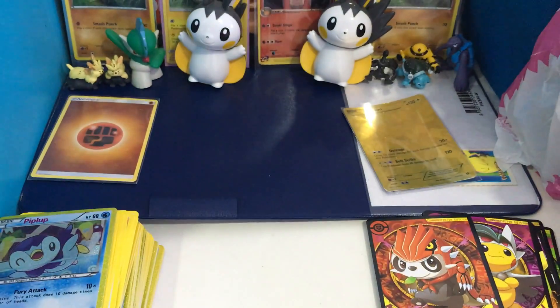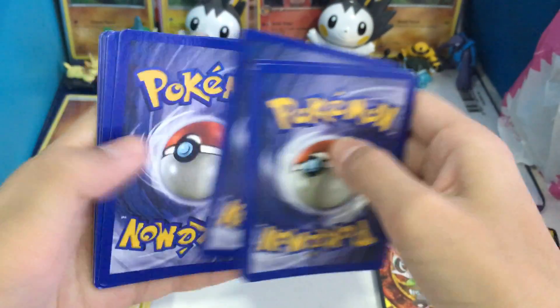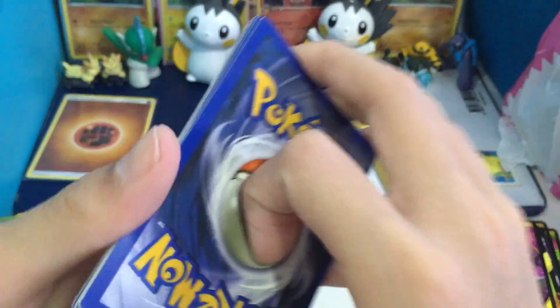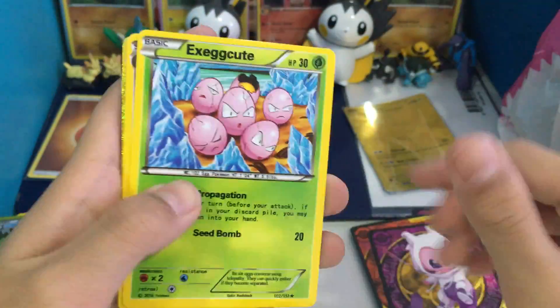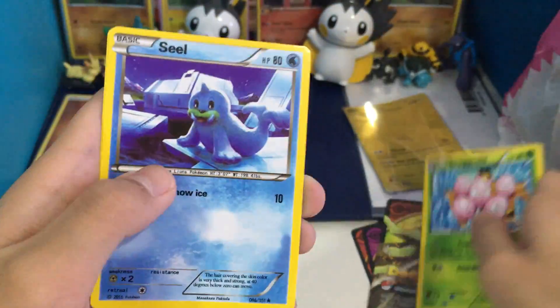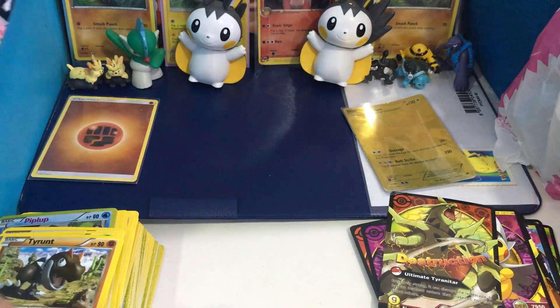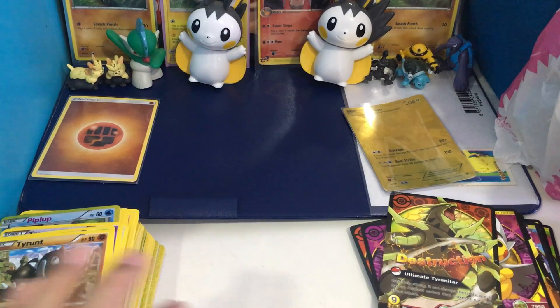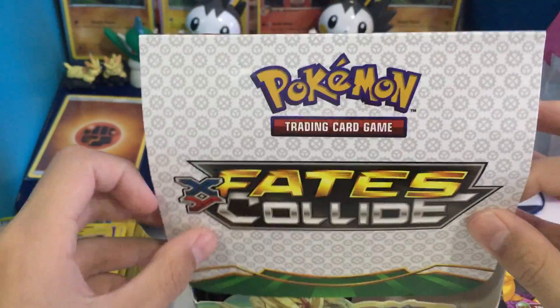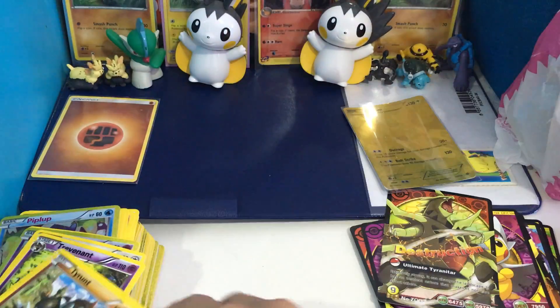Okay, we got a Mew and Mewtwo, Exeggcute, Mime Junior, Hoopa — nice — ultimate Tyranitar, and a Tyranitar. I got so many cards. So yeah, our last 4 packs of this booster box — this fake booster box at least.